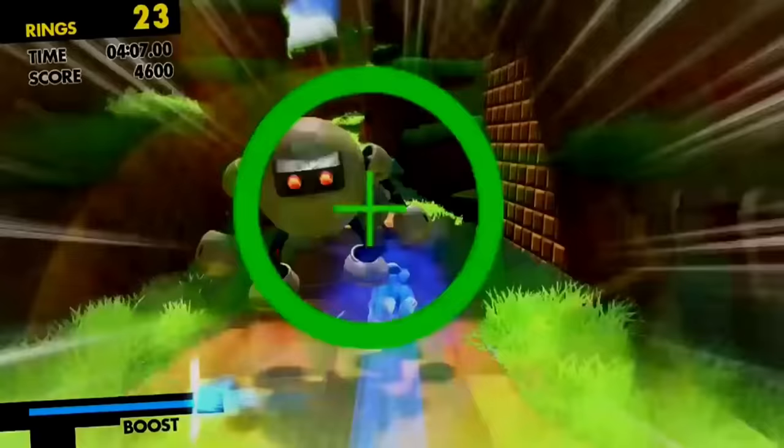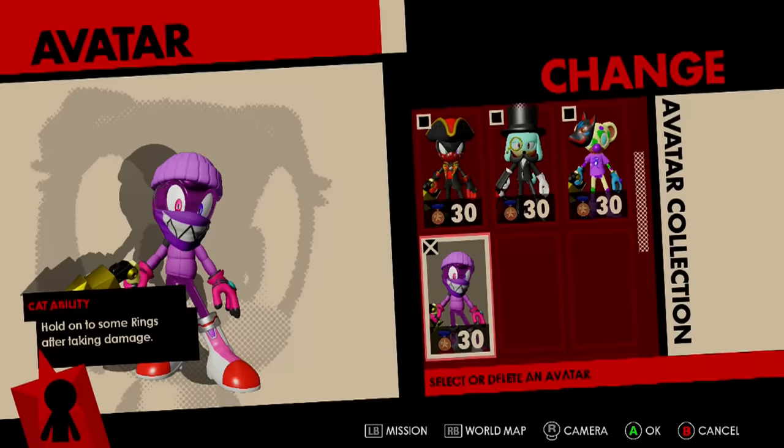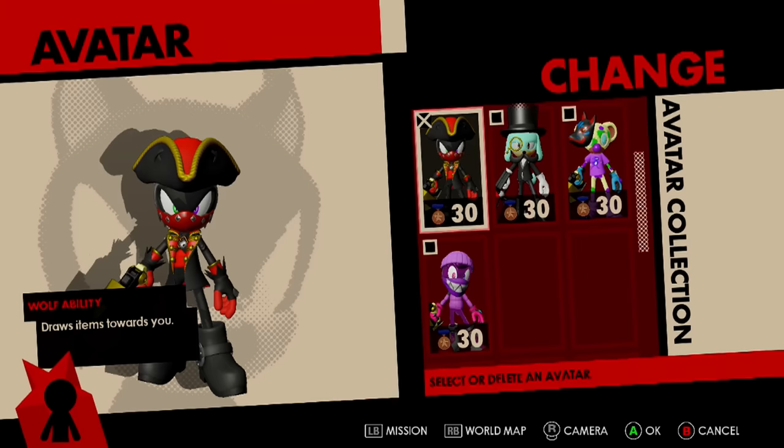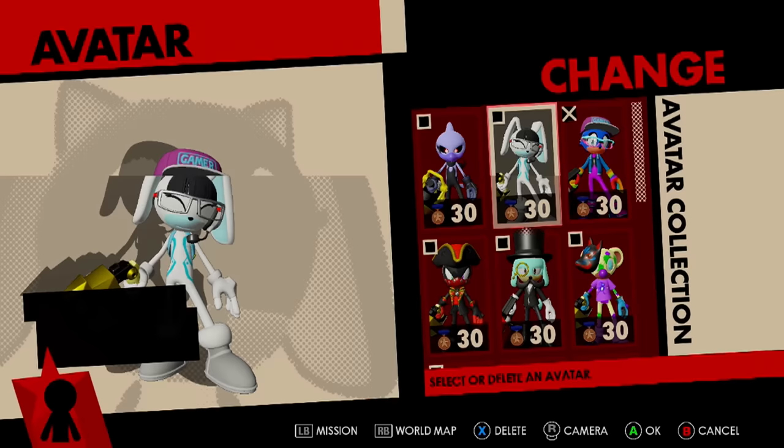Good job, team! It took us over five minutes to get through the first level. One world domination cutscene later, we get to create our very own original character. Each of the seven species has their own special ability, and honestly they all seem pretty situational at best. I feel like the bird's double jump would be the least awful, so say hello to Constantine, everybody.